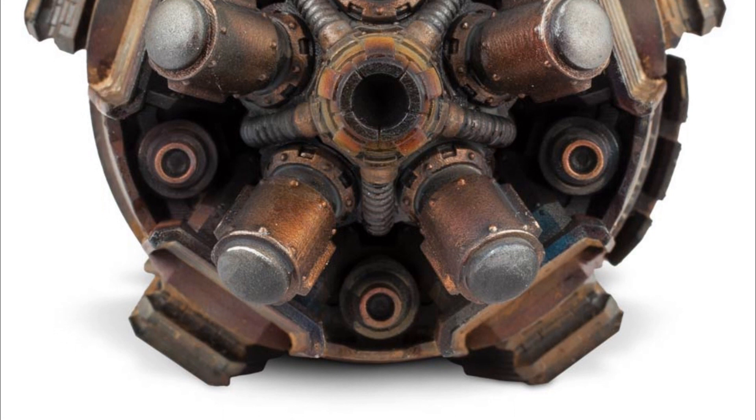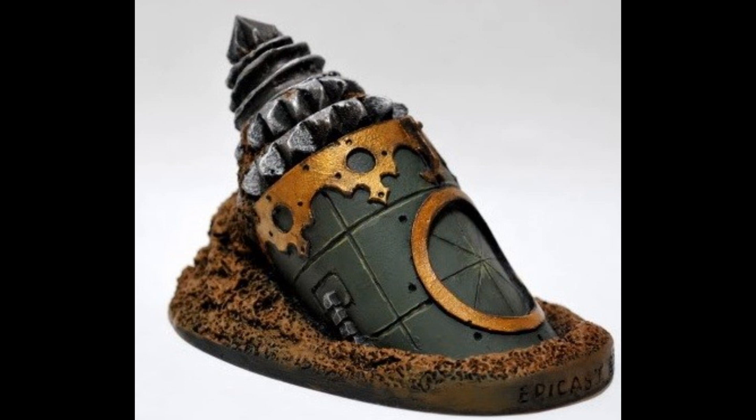In another notable campaign of the Horus Heresy, the Termite played once again a decisive role in the capture of the world of Abfall B. It was here that the entirety of the elite First Company Templar Brethren of the Imperial Fists Legion were transported underground into the heart of the traitor stronghold by more than 50 Termite vehicles, appearing behind enemy lines and causing maximum disruption.